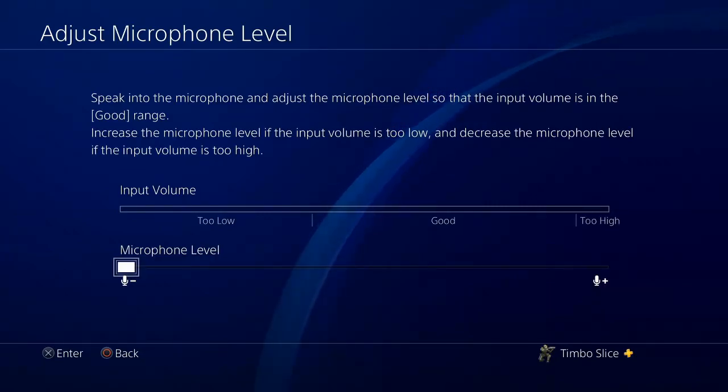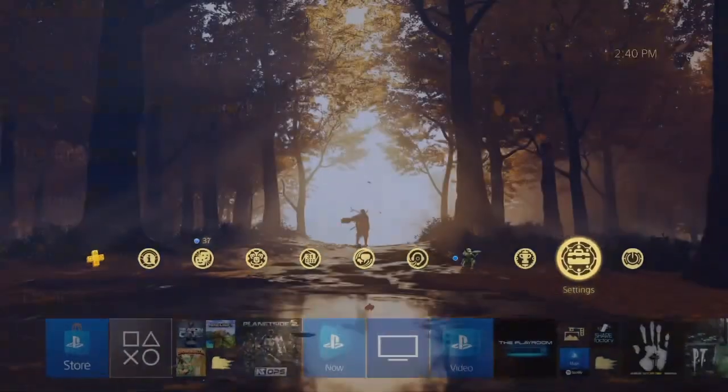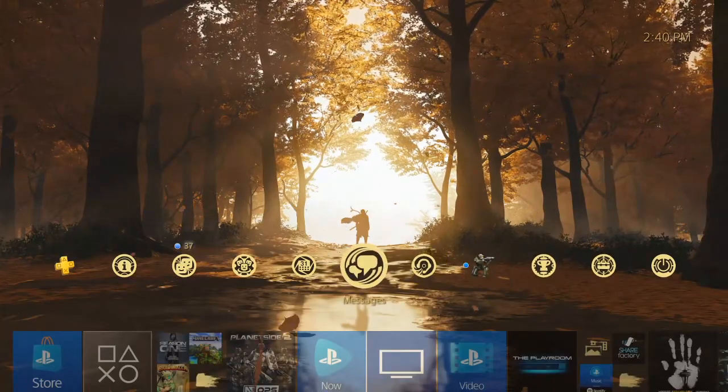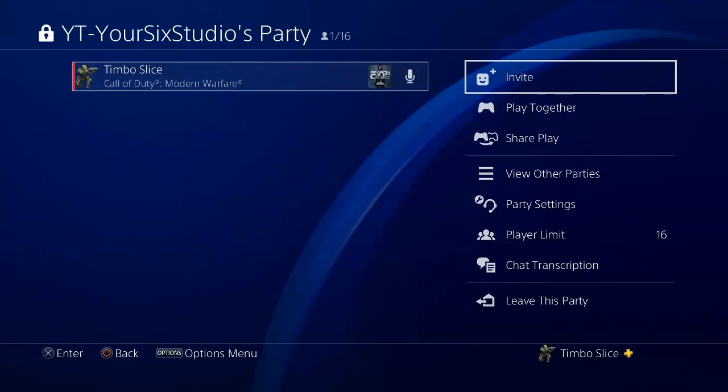So what if you don't want to adjust your microphone level all the way to the left? You do have the option to go ahead and create a party on your PlayStation 4. If you're in a game like Fortnite or Call of Duty, people in the game won't hear you talking. This is a good way to do it if you're streaming — just create a party and the people in the game won't hear you talking.